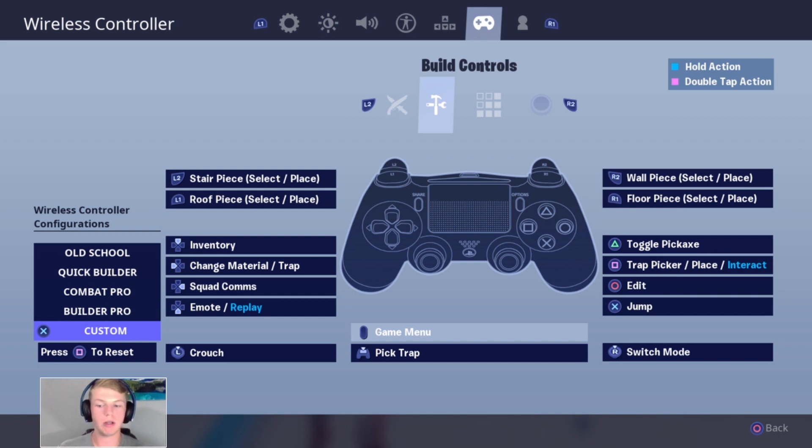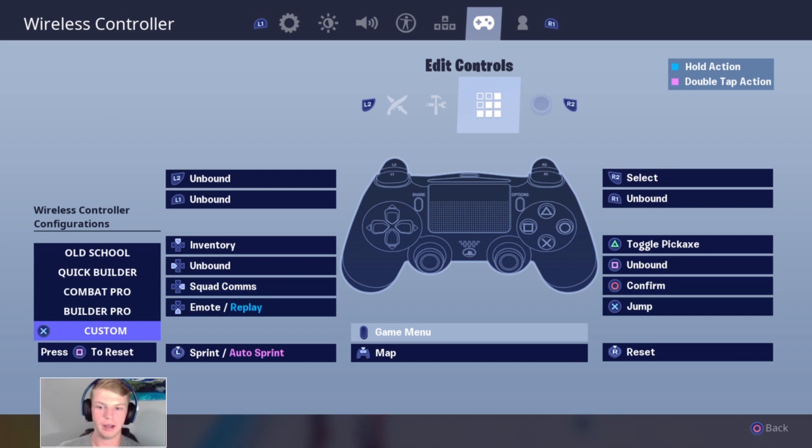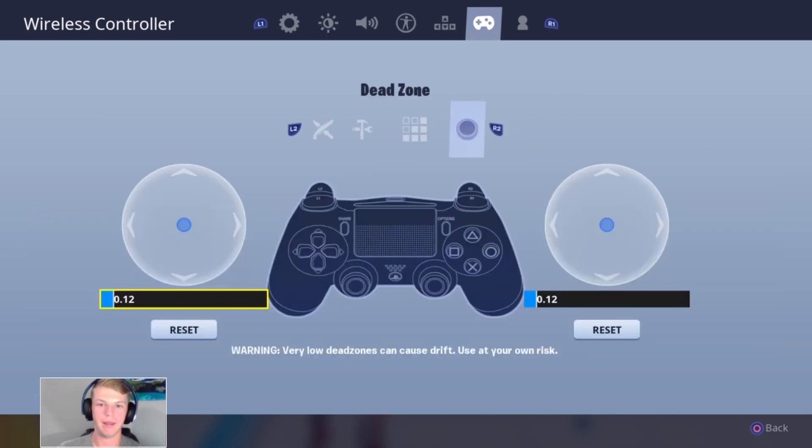There's only one thing I still have a problem with — switching traps. Because R3 is now switch mode, I used to press R3 to rotate through my jump pads, traps, and turrets, but that doesn't work anymore. I can't find what the actual setting is for that, so right now it's still on the right D-pad. You don't need much bound while actually editing, so it's fine.